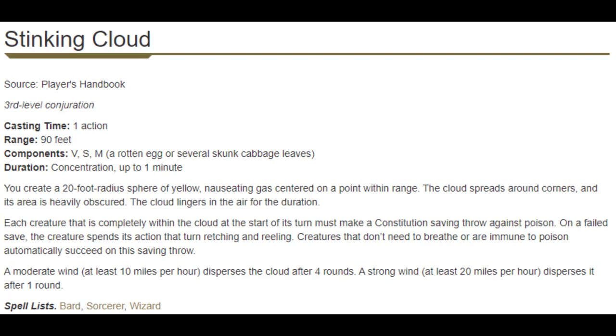Next up is Stinking Cloud. Stinking Cloud definitely falls under our fight-winning spells. If Hypnotic Pattern is tier 1, Fear and Slow are tier 2, this is tier 3 — the probably-never-going-to-take tier for bards, because there are those other three spells to keep it fresh. Stinking Cloud just has too many places of failure: Constitution saving throws, people being immune to the poisoned condition, people being able to hold their breath — all of those things ruin Stinking Cloud. So it's a pass for me.